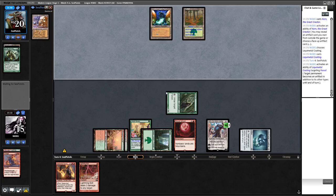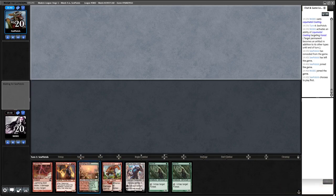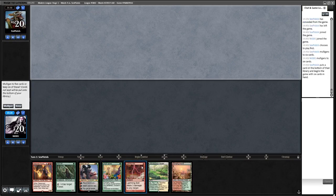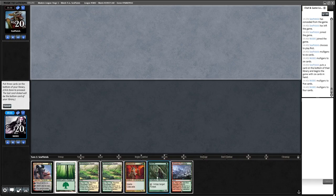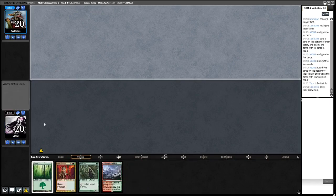We're on the draw for game three. We have to mulligan this sadly — it has the ramp but no payoff. We'd have to draw Blood Moon or Pillage and we saw how that went game one. This next hand isn't good either — we're going to keep at five, binning Wrenn and Six, two Windswept Heaths, hoping to find Pillage or Blood Moon off the top.